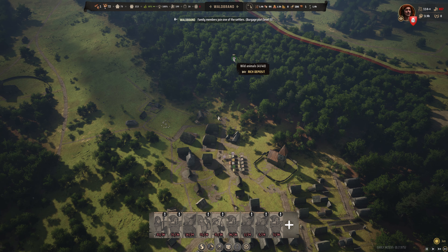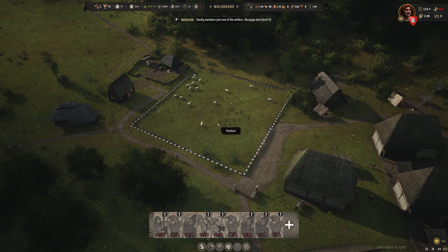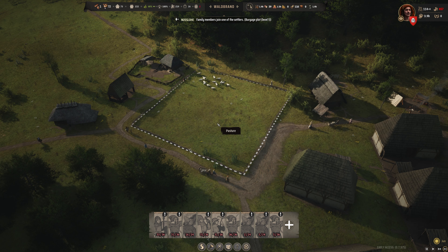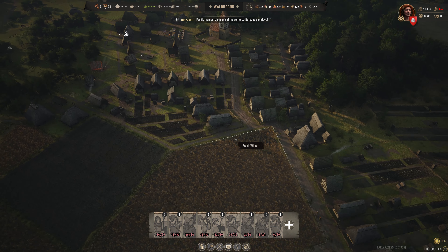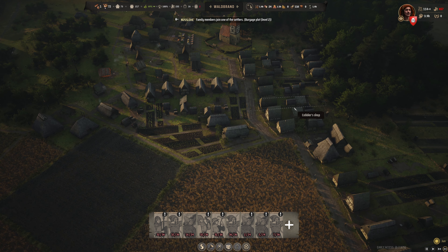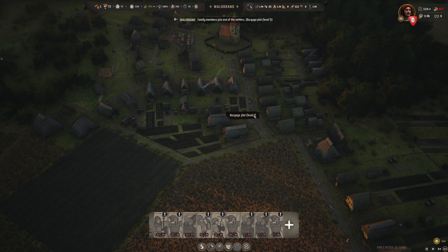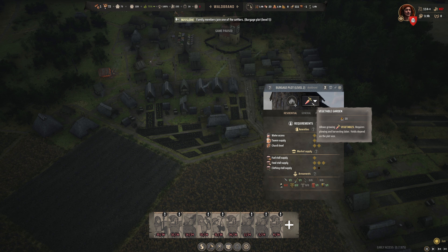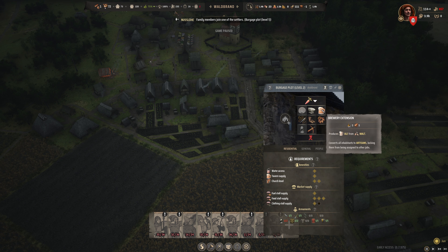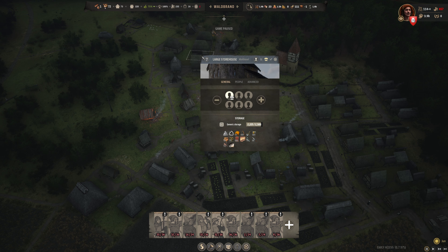We'll build weapons if we need them, but for now we don't. Down here, we're having this be a Fletcher's shop. We're going to get that completed — it'll be working on war bows, which means we'll get access to the Archer Militia, which we should have enough people to populate. Getting gold is our highest priority at this moment.